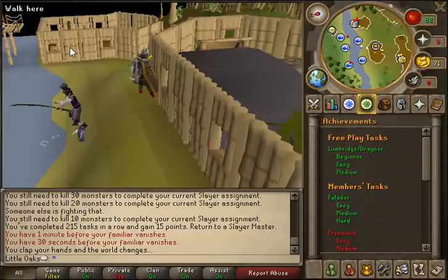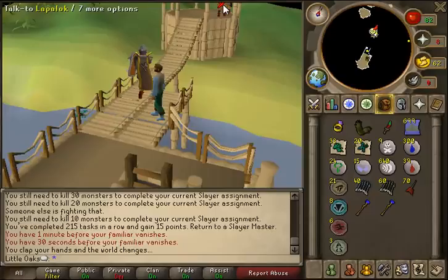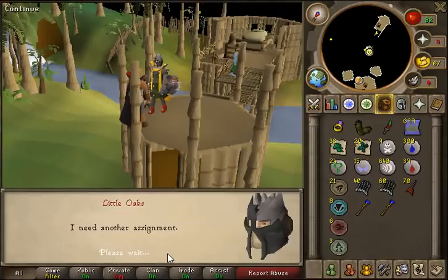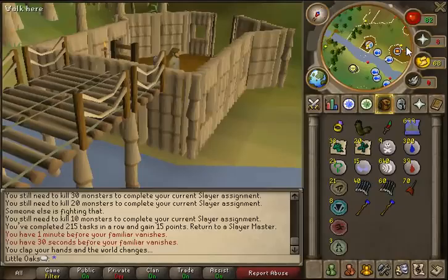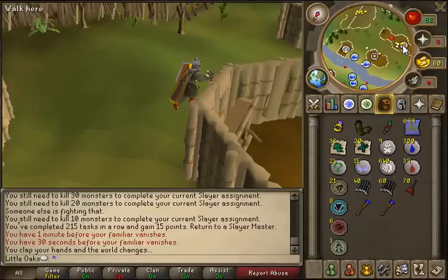I'll just go and get my next task and see what it is, then I'll stop the video. I hate the Draconic axe - it doesn't suit the set at all anymore. 132 water fiends - joy, now I can use my water fiend guide, I mean my quick crimson charm dropping guide, to do this task. Thanks very much for watching guys. Please comment, rate and subscribe. There will probably be a few more slayer guides coming. I'll see how it goes. Okay guys, see ya, bye.